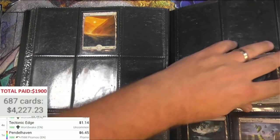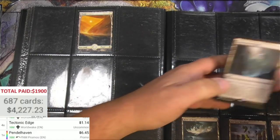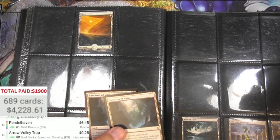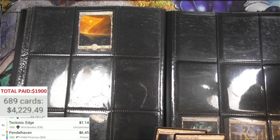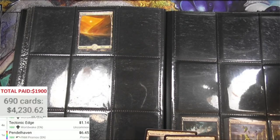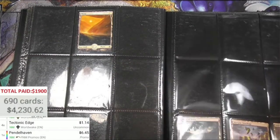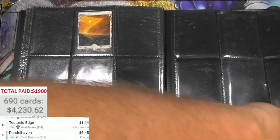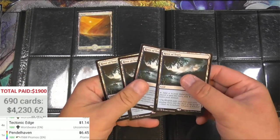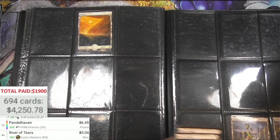Sanctum - did we find those before? Oh my gosh, hold on. River of Tears - one, two, three, four from Iconic Masters, five bucks. So this is just the gift that keeps on giving here.